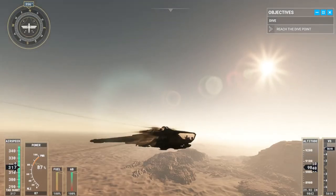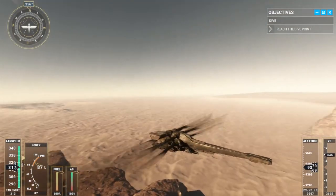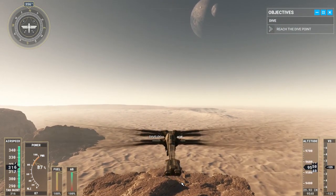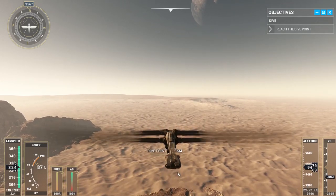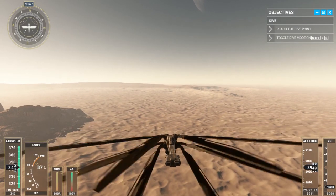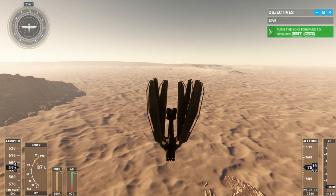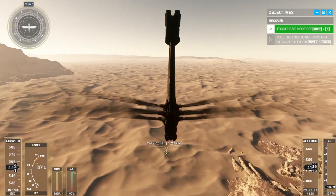Reach the edge of the cliff up ahead. Activate dive mode. Now dive down. Unfold your wings. Pull back on the handles.